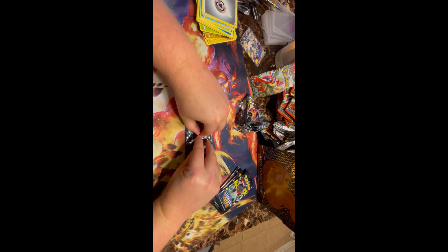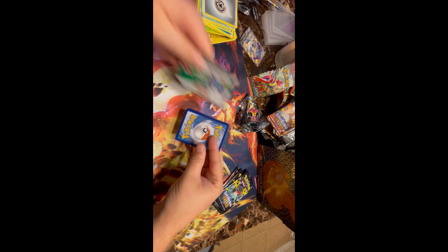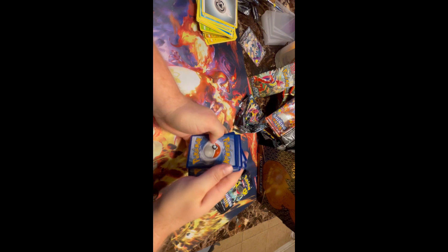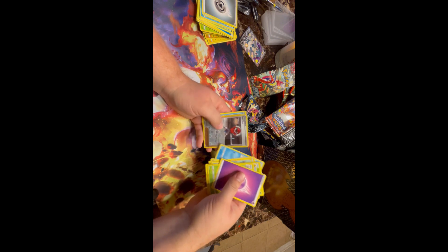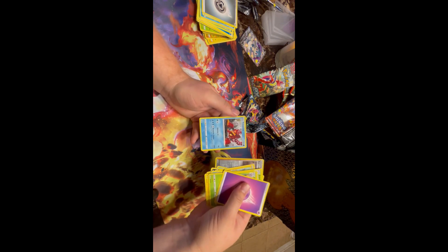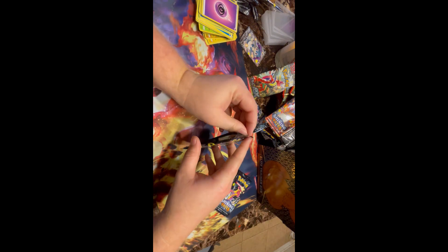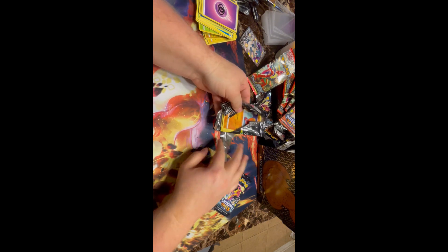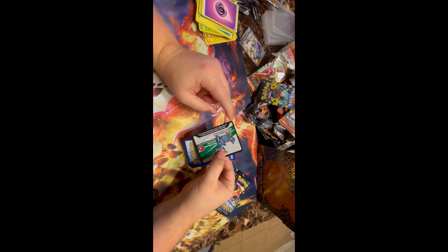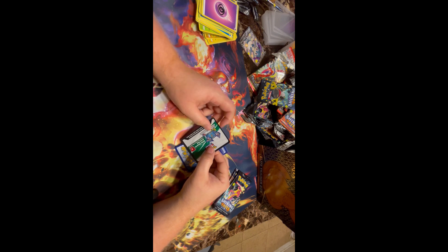QR code, one, two, three, four, one, two, three, four. Energy. Reverse holo ball guy and a normal. Oh man. Three packs left, still no sign of a Charizard. Does anyone know if the border on these cards is — what's a good one? What's a bad one? Is black a good one or black a bad one?